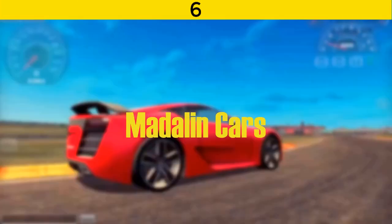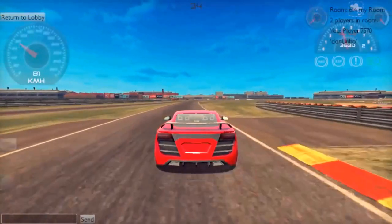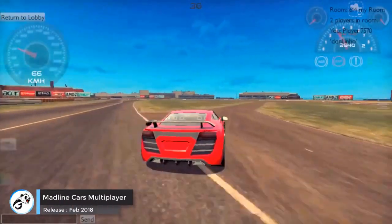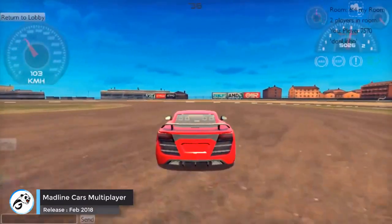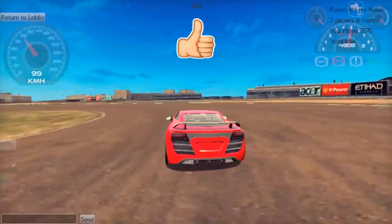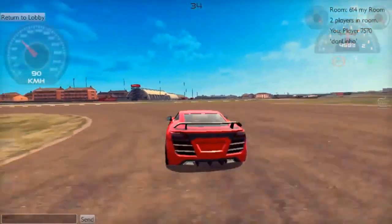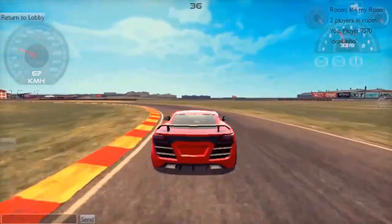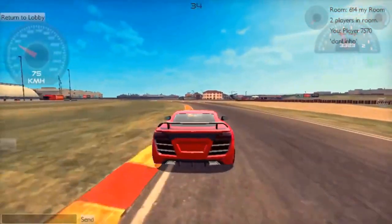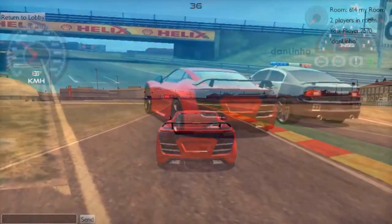Game number six is Maddling Cars. Maddling Cars Multiplayer is an epic online car driving game. You can choose from a range of different sports cars and customize them as you like. You can play with your friends and join an online game where you enter an open world landscape, explore it with other players, and practice your driving skills. There are many different streets, roads, and areas to discover. You can also set up multiplayer races with other players and show off your driving technique. If you like to play a driving browser game with friends, this is the one.